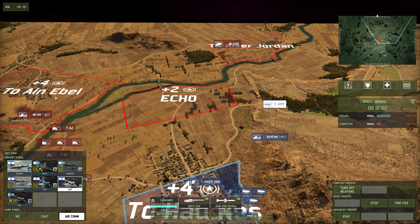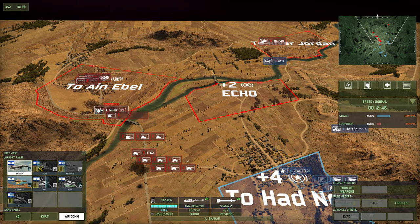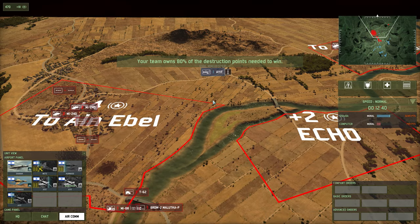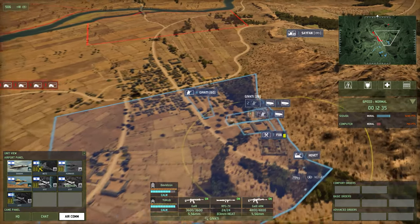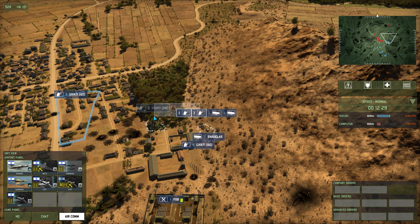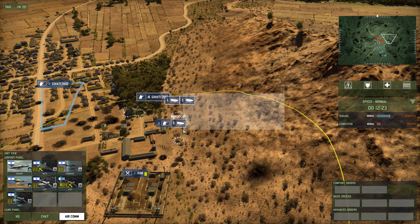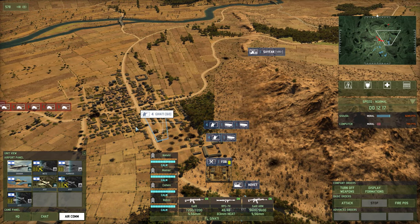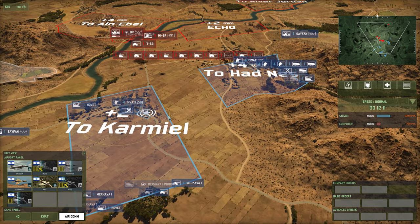We can take that MI8 recon down, I don't think we can spot anything though. Plane missile away — another one down, one survived. Our Shayetet are alive. Lots of tanks now approaching. Let's get these Gavati to sync up, and these ones to sync up. 58 isn't 60, but it's going to have to do. We're going to have to get these guys to go back and these Gavati push back into the city. Tows are engaging. Let's get some tows.